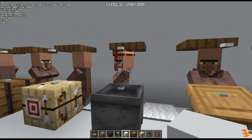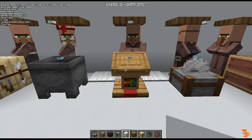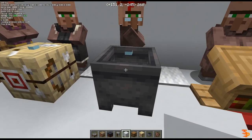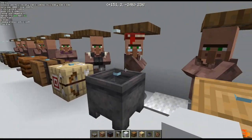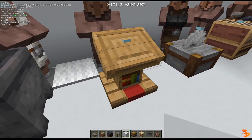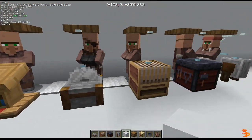For example, this villager picked this workstation instead of picking the cauldron and being a leatherworker. So he's now a librarian, and he won't be able to work because this workstation is too far away from him.